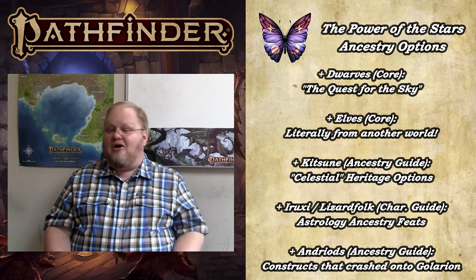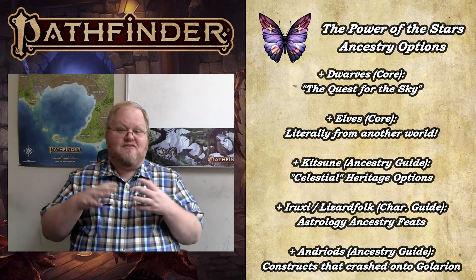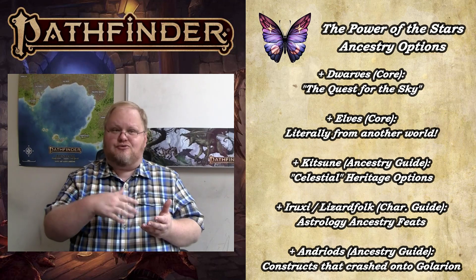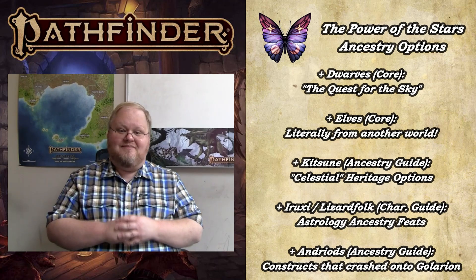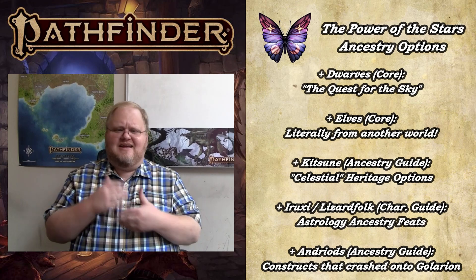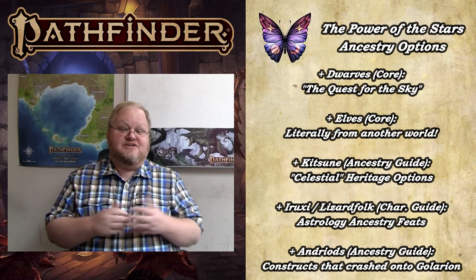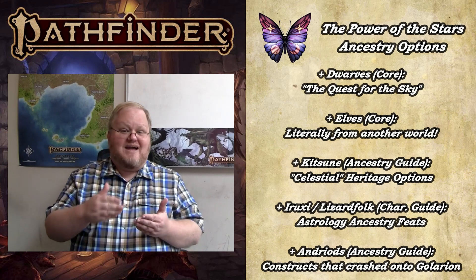If you want to step outside the core rulebook, there are other ancestries worth considering. First up is the kitsune. The foxfolk might not seem like they'd have much to do with the stars, but several kitsune heritages — such as the Celestial Envoy heritage — directly tie their magical powers to the stars or other celestial bodies. Much like the face of the moon is always changing, the kitsune's ability to change their form also mirrors themes you'd see in a star-powered character. After that, you have the iruxi, or lizardfolk, who by Golarion canon have a long-standing tradition of astrology, with several ancestry feats tied specifically to astrological magic.